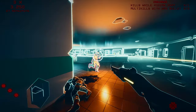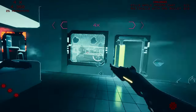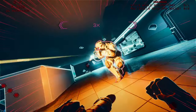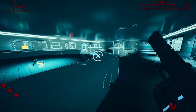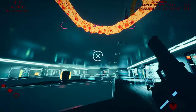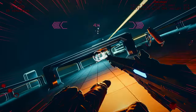Severed Steel is incredibly uncomplicated: jump, dive, wall run, and shoot your way through loads of bad guys. Unfortunately for the main character, they don't have any pockets for ammo. Once the gun you're holding runs out, you best pick up a new one or you're going to be stuck getting physical — you can kick and punch, but it's far less effective.